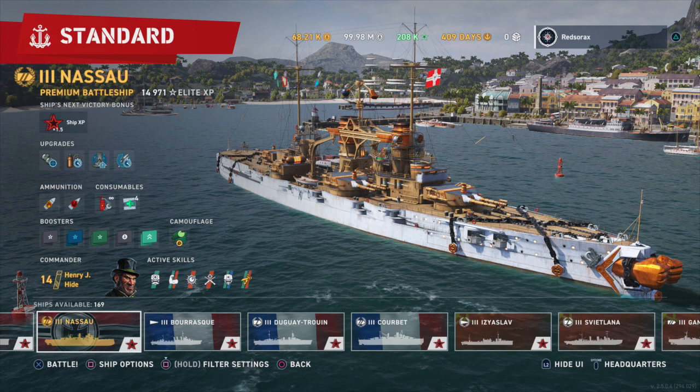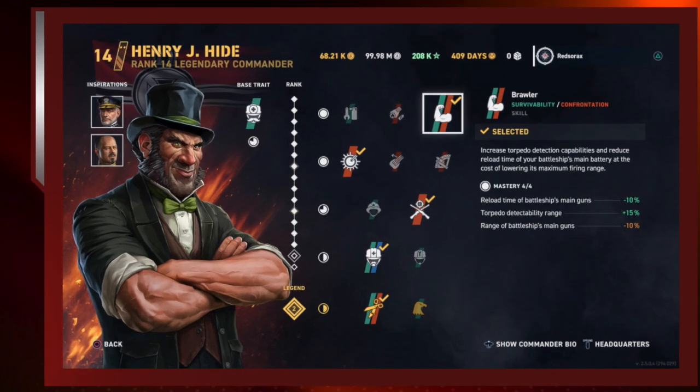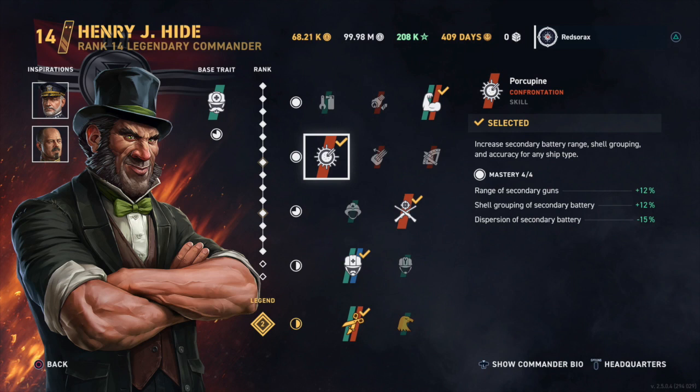This is the ship we're looking at today: the Nassau, premium tier 3, with the Halloween skin on it. I'm using Hide as commander, running single flags. It's an enjoyable, really fun ship to play. Hide's base trait is Wrenchman Extraordinaire, giving 4.8% more health — not so great at tier 3, but on my Großer Kurfürst with this build I have over a hundred thousand health points. For the next slot I go with Brawler: faster reload, more detectability, not worried about range. This is a close-up fighter.